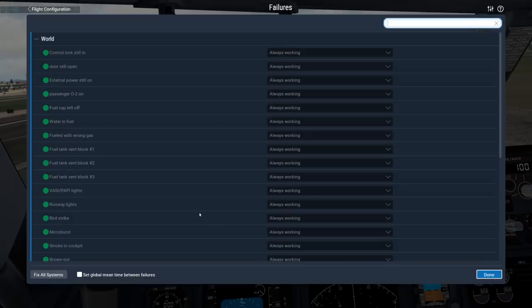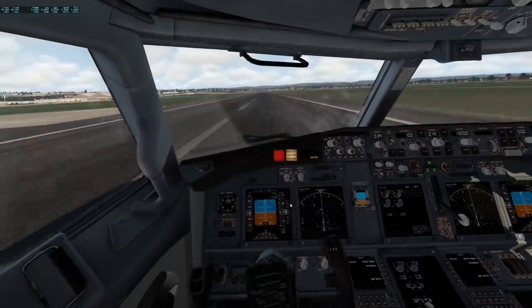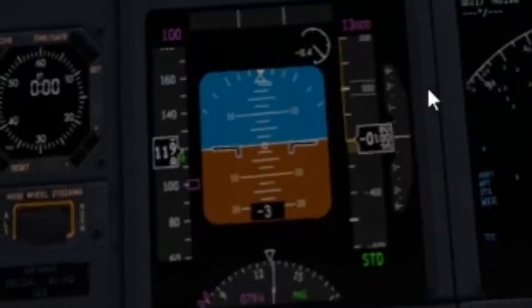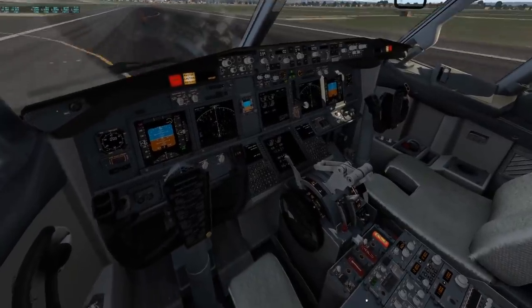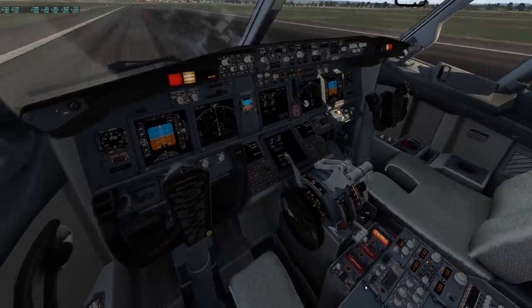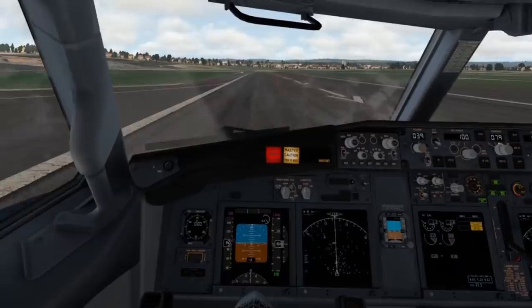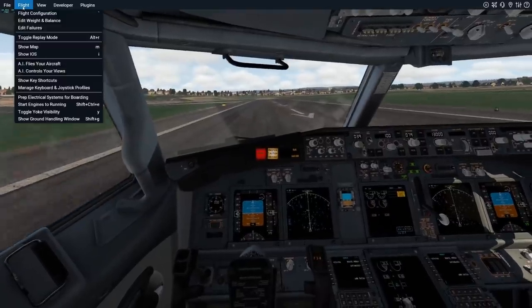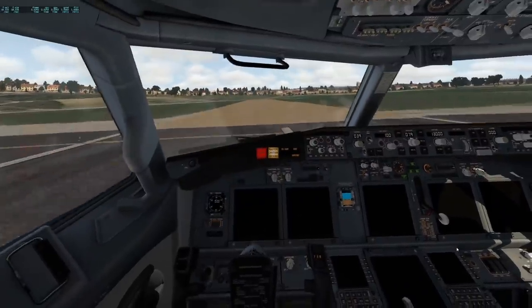But what will happen next? A bird strike! Birds on the runway. We are way too fast — already at 120 knots. What should we do? Let's care about the engines first. I have cut off both engines. We are overrunning. What are we going to do? We are going to try to stop — that's our only choice. We will die. Electrical failure.